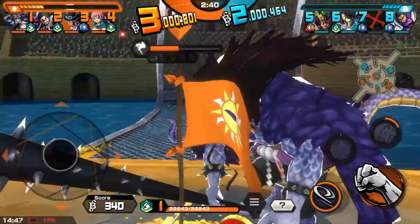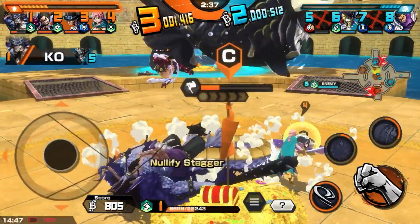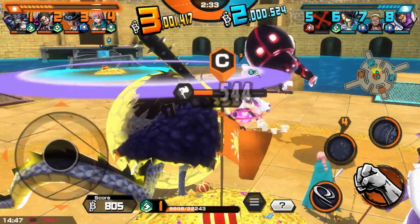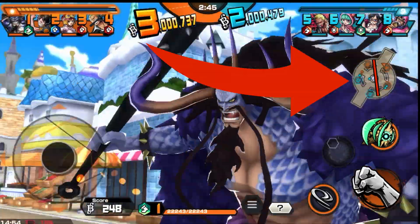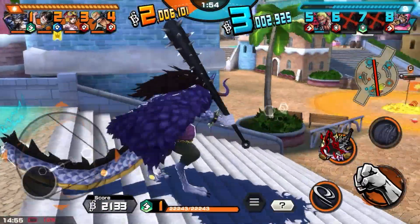On Dressrosa Colosseum, there don't seem to be any tricks — you always teleport straight across to the other platform, but be careful about the fishy. For Dressrosa City, it's pretty simple: just imagine a line going straight to the middle of the map, and whichever flag that line is closer to is where you're going to teleport.